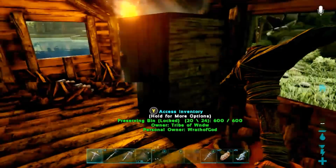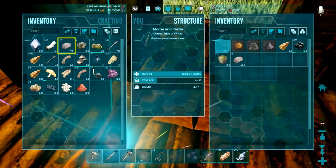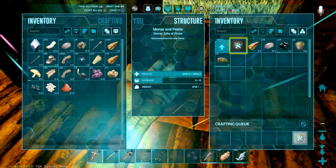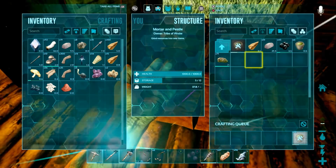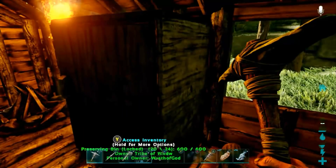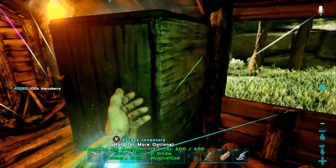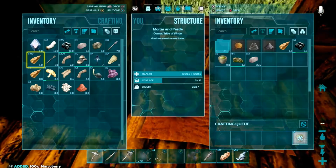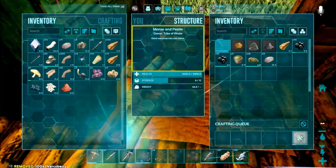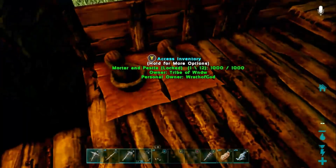Alright peeps, we are back. Meat has become spoiled. We have 72 spoiled meats - absolutely plenty for what we're going to be doing. We need more narcoberries. We have 100 in here - see, I come prepared sometimes. Not very often, but occasionally. Consumable - drugs - let's make some more of them.